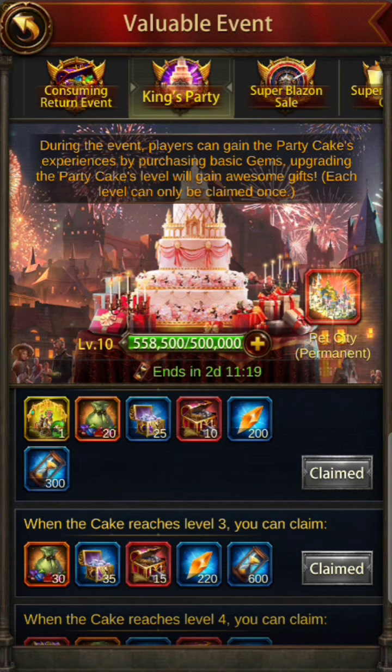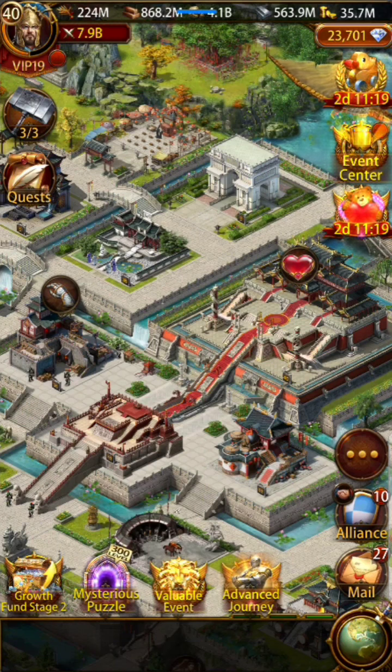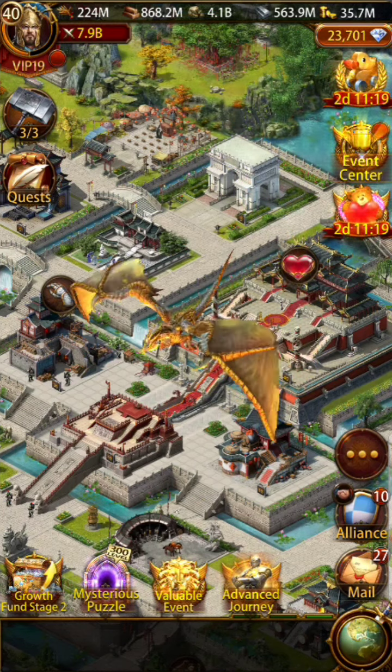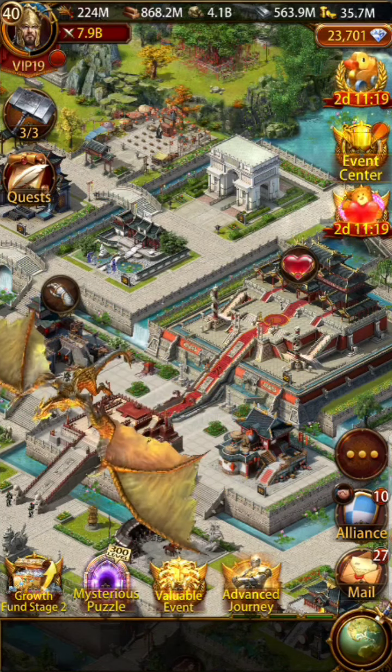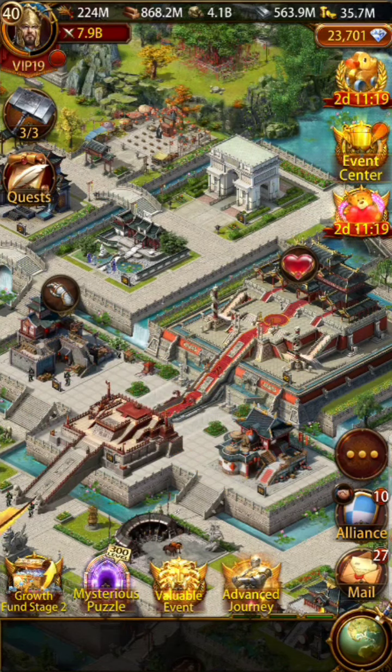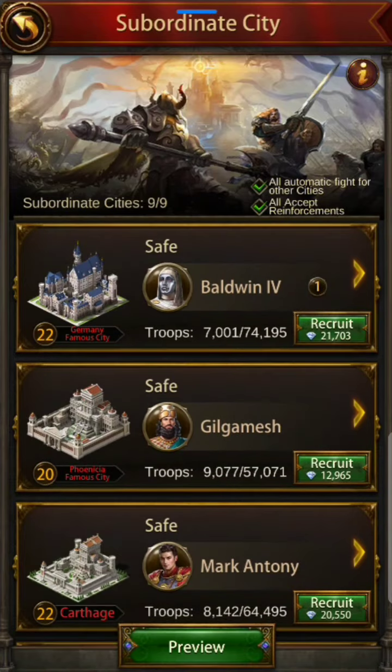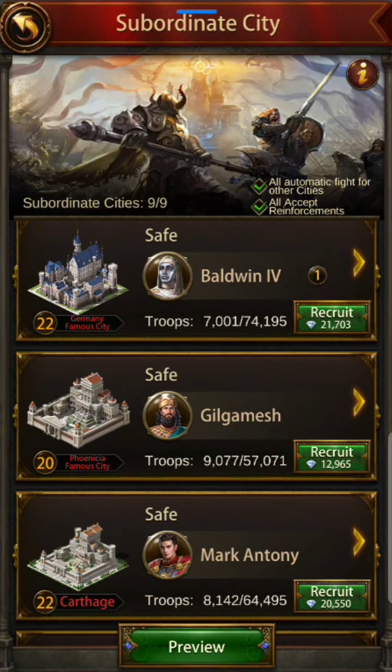Do not coin on the third day — the key is to coin on the first and second day when the event releases. Usually the next time around it'll be server war, and when the server war starts — I believe Friday evening — that's when they also release the historic sub. That's where you have your chance to get it.